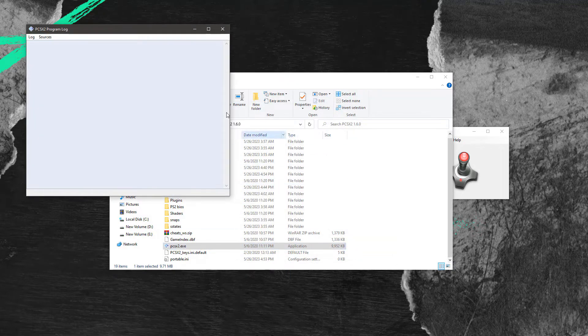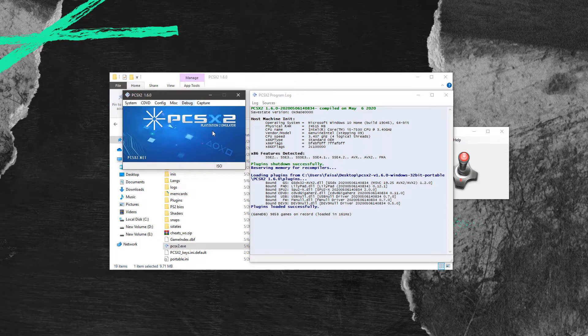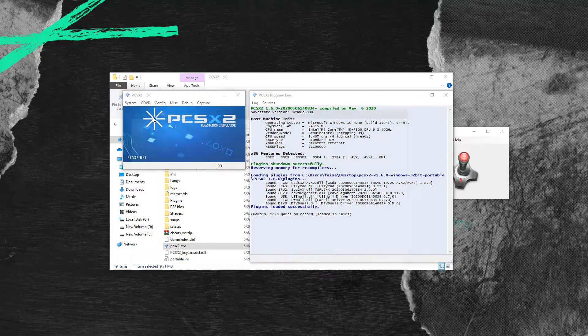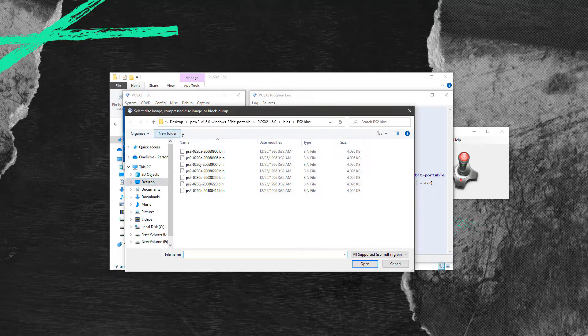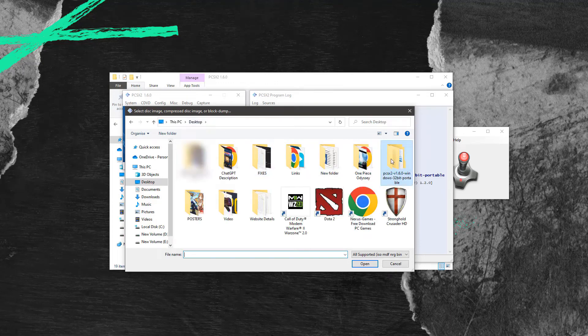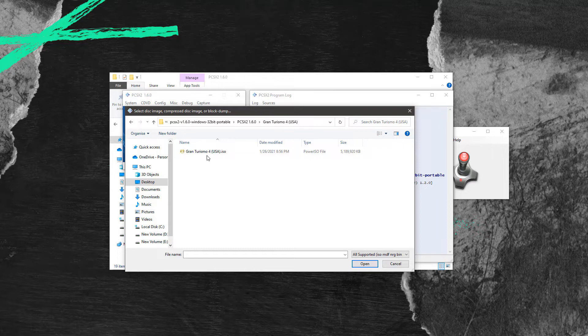There you go, the emulator is all set and ready. Now I will be running one of the famous PlayStation 2 games on the emulator. All you have to do is click System in the top left corner, then click Boot ISO Fast, browse your game ISO file, and click Open. That's it — you have successfully managed to run a PlayStation 2 game on your PC.